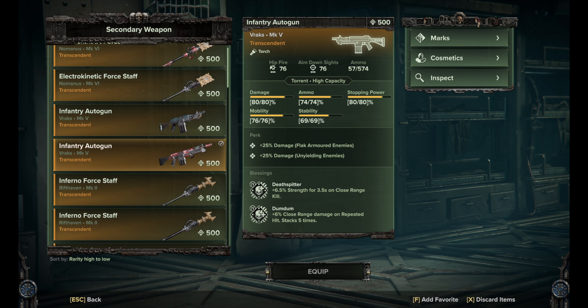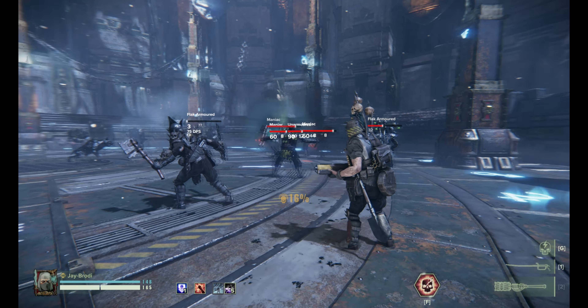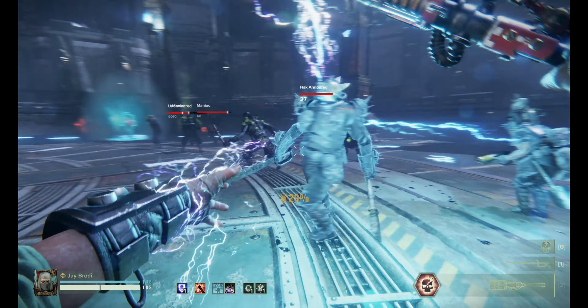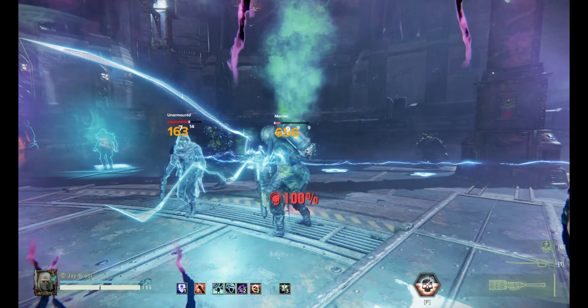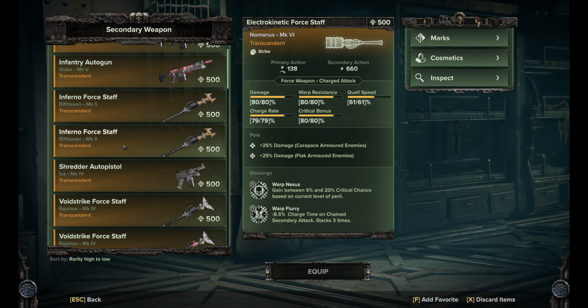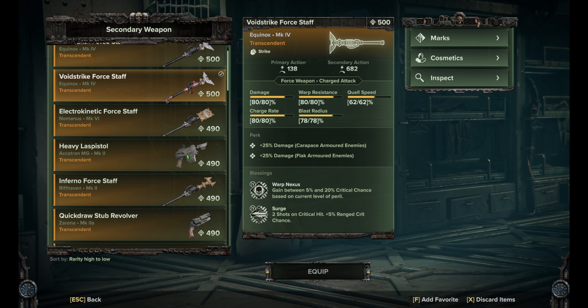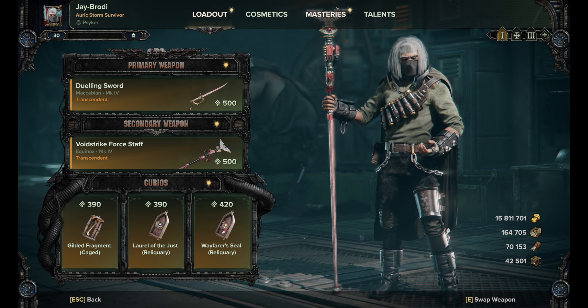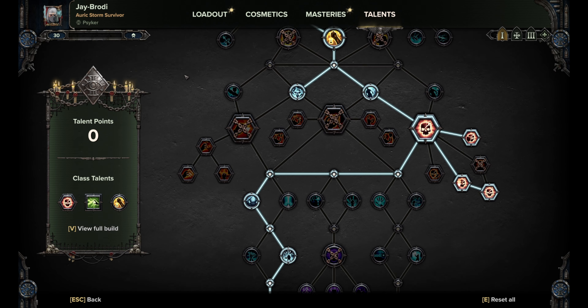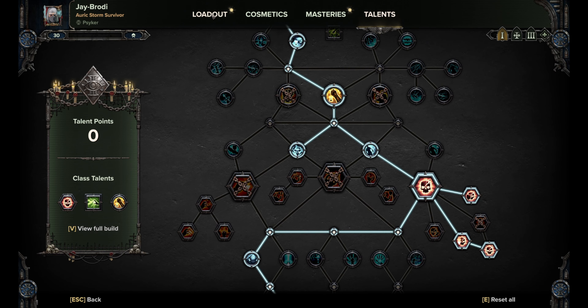It's also a new option to play really different kinds of playstyles with this ability. Some Force Staffs work pretty well with it, some don't. If you take Electronic Kinetic Force Staff, you see that if you reach over 100% peril, you explode with the ability. So Electronic Kinetic Force Staff doesn't work with it — same with Inferno.